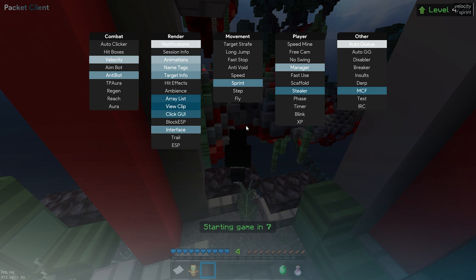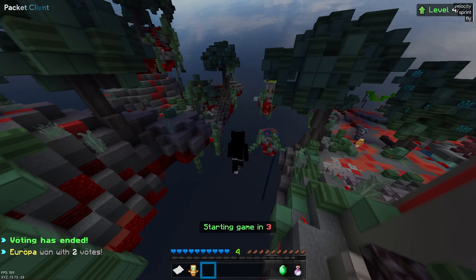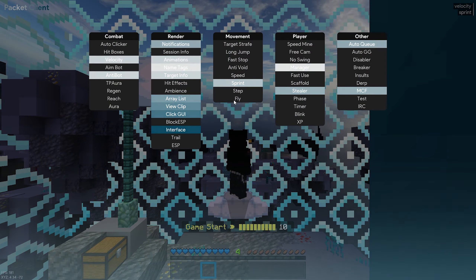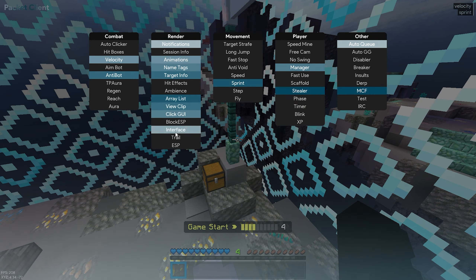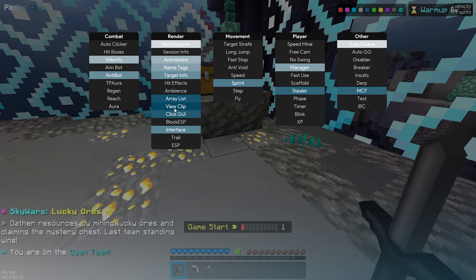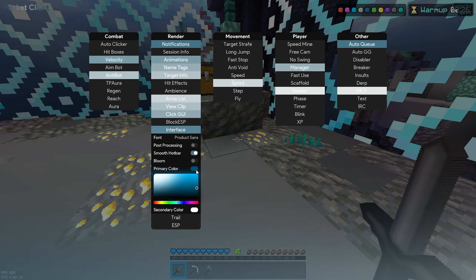This is what the UI looks like — or the GUI. I'll call it that. They have a pre-fly — I'll show that off quickly. This is their UI, and a cool thing is you can customize these colors.